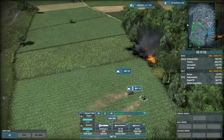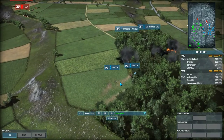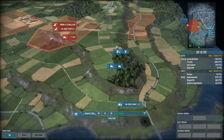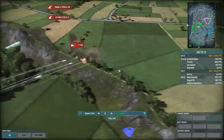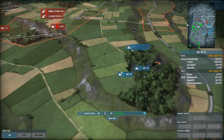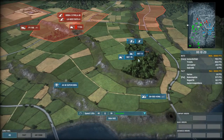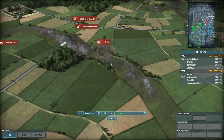I bring up four MBT-70s, which is kind of dumb. This is how you don't do an attack: you don't just drive up a bunch of expensive tanks and see what happens. Also notice right here — I have no air cover protecting my guys. So there's that.